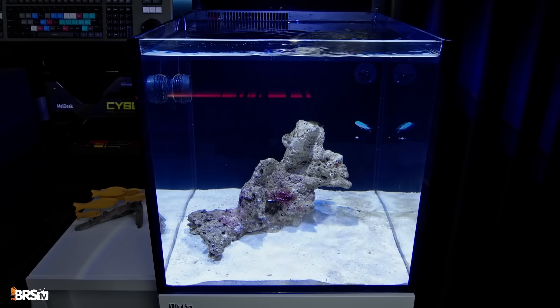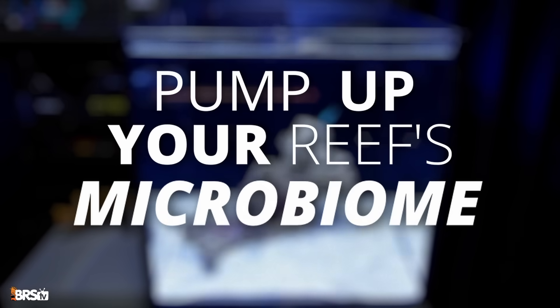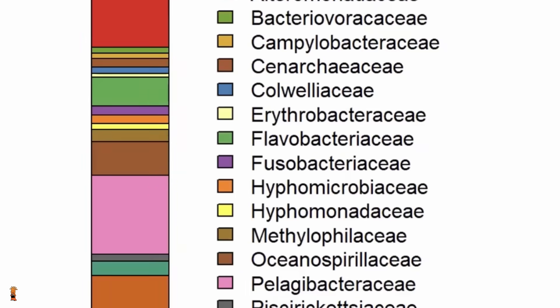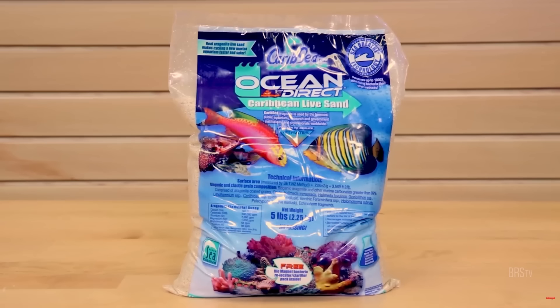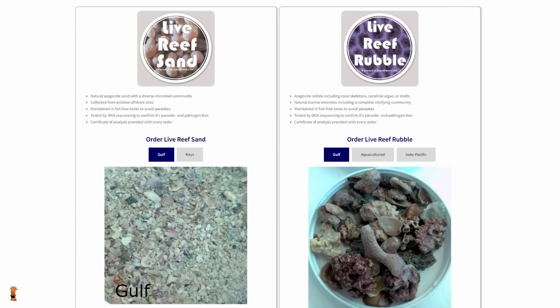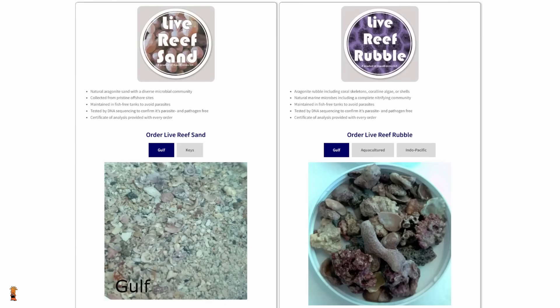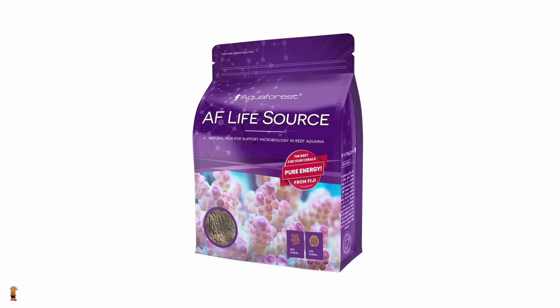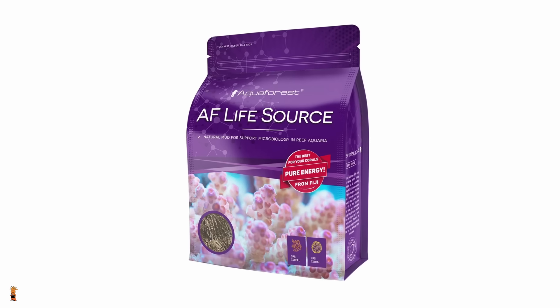Eventually over time, most reef tanks will overcome a small cyano outbreak simply by maturing. But there are definitely steps we can take as reefers to help that happen as quickly as possible, while also limiting cyano's ability to take over in the interim. Step number one, especially for a new aquarium, is to pump up your reef's microbiome. Starting your reef tank with CaribSea's Ocean Direct Live Sand or AquaBiomics' Cultured Live Reef Sand or Rubble is a fantastic path to a healthy microbiome. For those who already have their reef set up, a product like Aqua Forest's Life Source can work incredibly well at bringing the missing elements of a healthy microbiome to your reef aquarium.